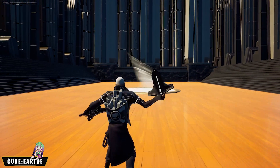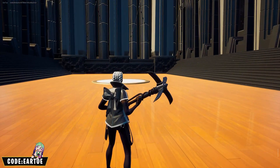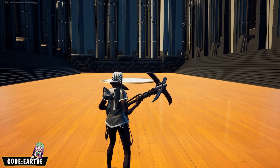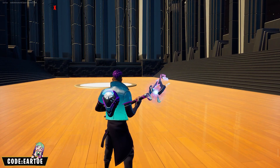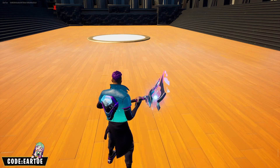Now we have the Weather Black wrap with the Cuddly Bones back bling and the Catwoman's Grappling Claw. I'm going to tell you a secret — this pickaxe, the Star Strike, is pretty much going to go on anything you choose with a similar color scheme.